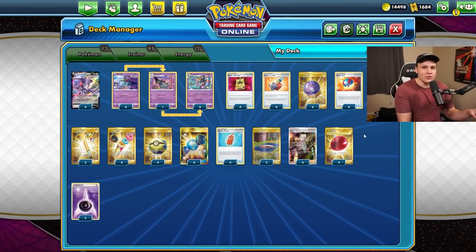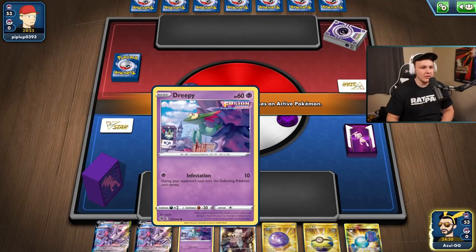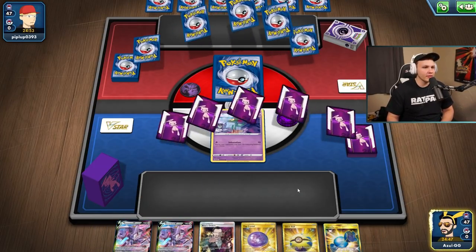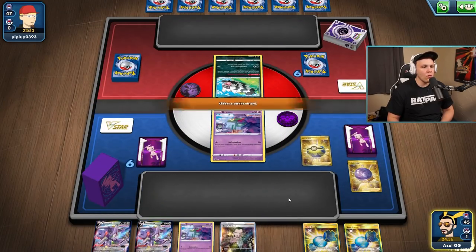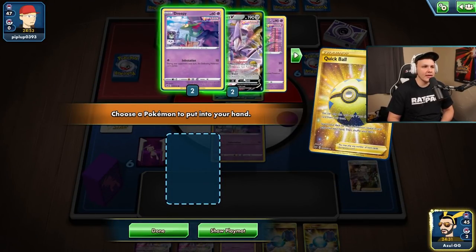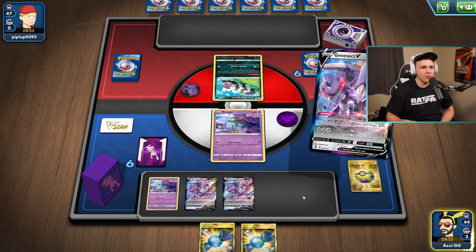All right, here we go - win the coin flip, so we get to go first in this first one. Dreepy start, got the right candy, pretty good hand overall. We're up against Zigzagoon for my opponent - not really giving us too much to work with. We only have one energy available in the deck. Also prized a Dreepy - going to get that third Genesect set up. Got the double candy so we're looking for Dragapult as soon as possible.